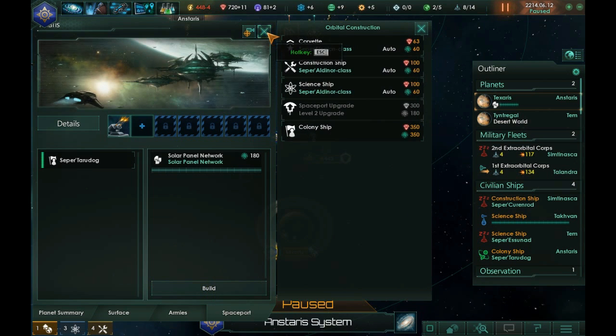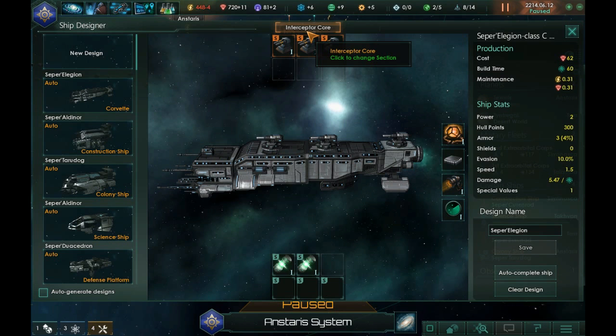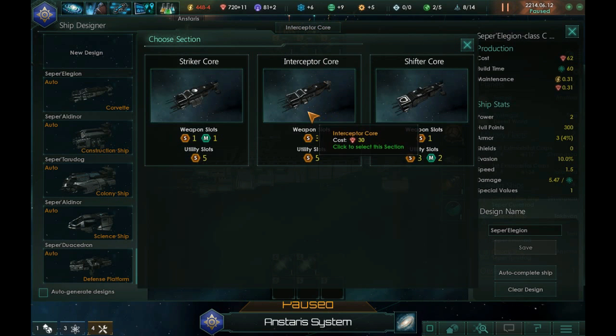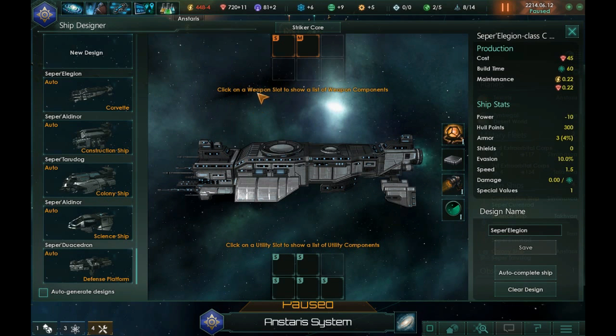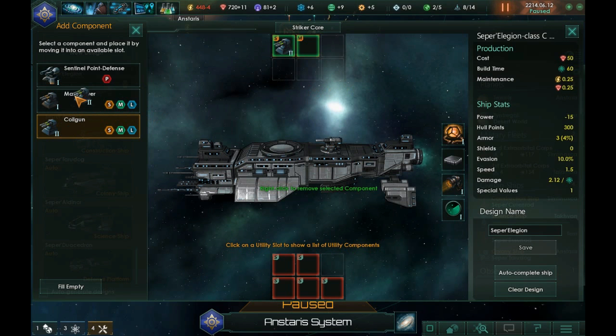Let's get some new Corvettes rolling out — actually, what I might do is get some new classes of Corvettes. We have the Seper class. We're going to create a new one here; we have different cores we can go through, which changes what you can put on it. We currently have the Interceptor core as our main one on the Seper Elegyon. We'll go with a Striker core — I think that gets us a little more firepower. We're going to go ahead and put a Coil Gun on it.